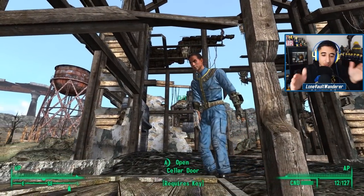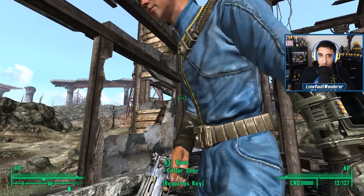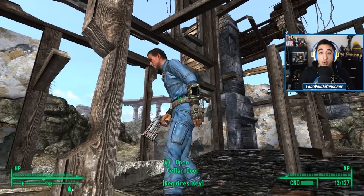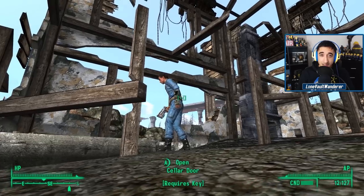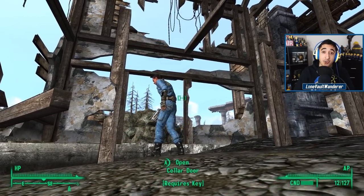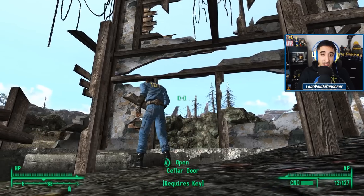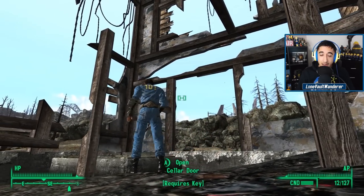So what exactly is locked within this cellar in Springvale? In Fallout 3 there is a faction called the Apostles of the Holy Light, and they created a monastery inside of this cellar called, aptly, the Monastery of Holy Light. Unfortunately we cannot explore further to see what other secrets lie within, but it's something we can come back to at a later date.